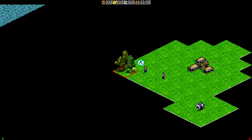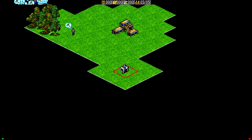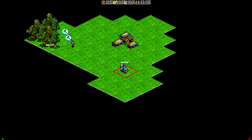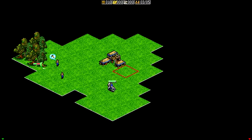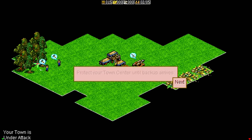There we go. You've got a knight here as well, that's nice. Let's wait until these guys have done their job. Look out — the enemy is attacking your town. And wow, they destroyed this catapult here quickly.